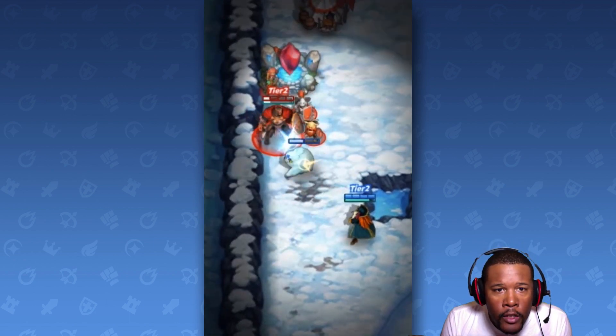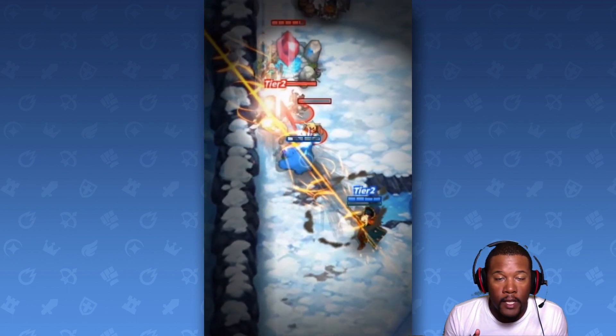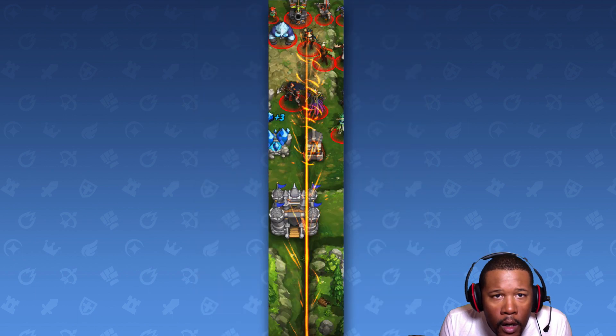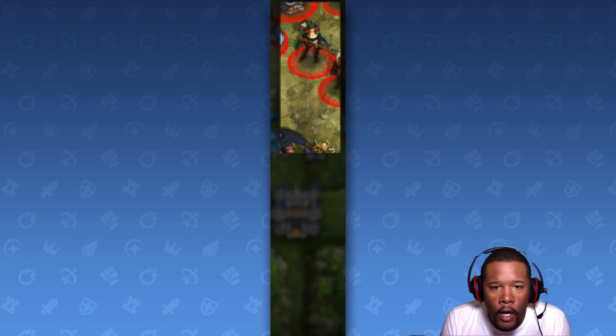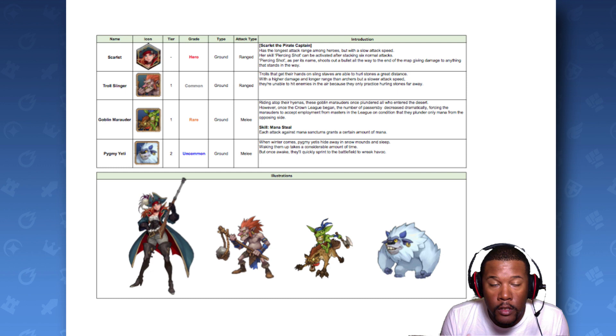It appears that she shoots a shot and then she has like a rocket blast shot. That was definitely something big. So that must be what they're talking about — the piercing shot can be activated after stacking six normal attacks. So that's what those slow attacks are for. She does slow attacks and then she does the piercing shot. Awesome.